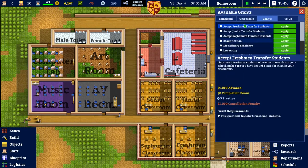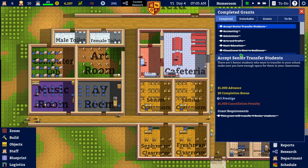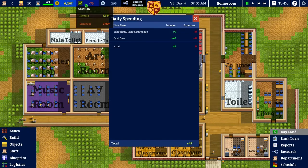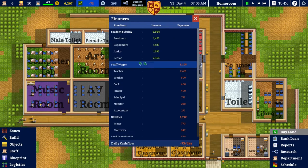I was looking at the grants. We completed the 'accept senior transfers' — I got a grand for that and an extra five in prestige. I got five senior students. Why seniors? Because seniors get me the most money — you get more money the older the student is. Hopefully dealing with that $73 a day loss means adding more juniors to the school as well.